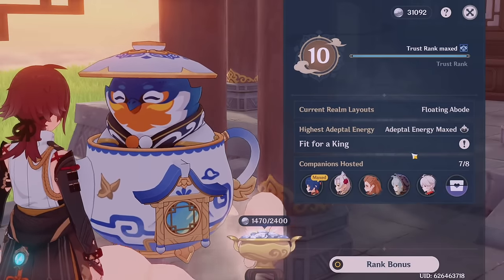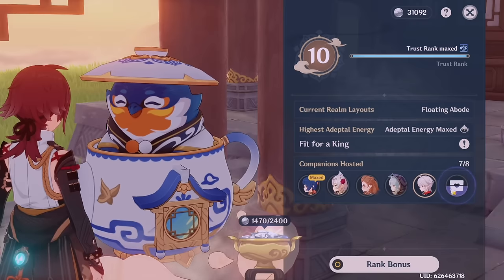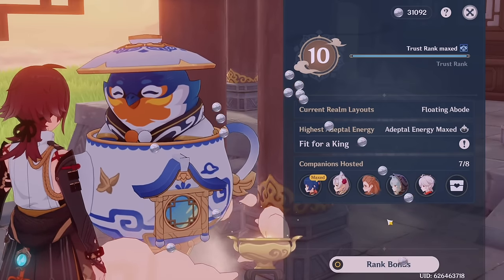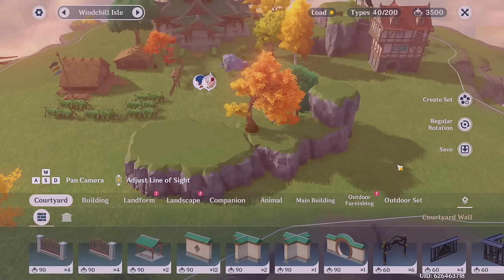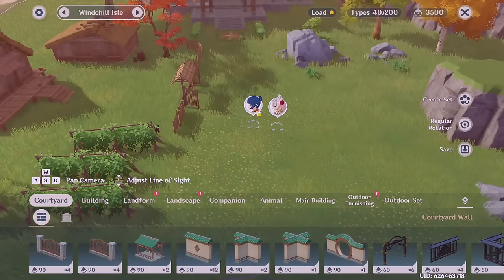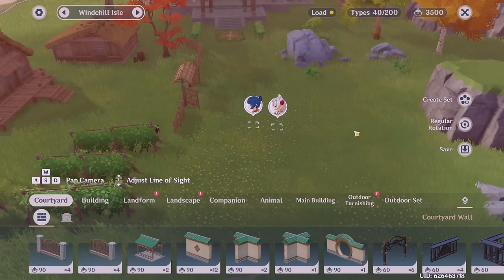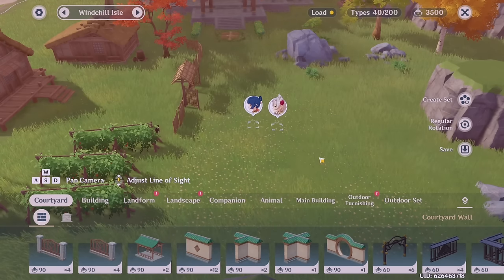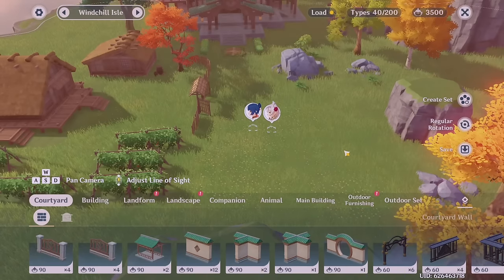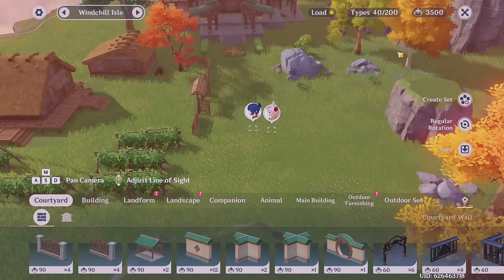What I do is in the realm, I place all my characters that require friendship XP in the area so that when I claim rewards here, this gives friendship XP, and I also claim Adeptal Coins. One thing to keep in mind is that if you have a teapot realm designated mainly for farming, you will want to put those characters in that realm. For example, Noelle is not yet friendship 10, so I've put her in here so she can gain friendship XP — only the characters you put in your teapot earn it. Xiangling is already friendship 10, but I leave her there so I get the Adeptal Energy.